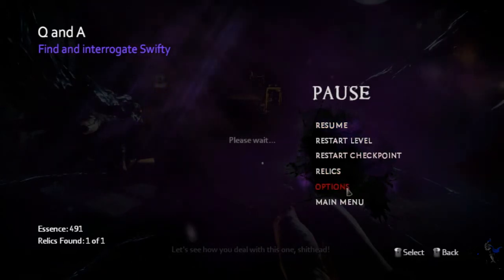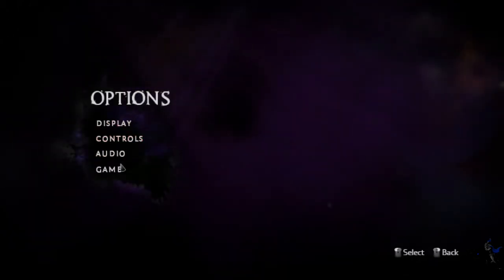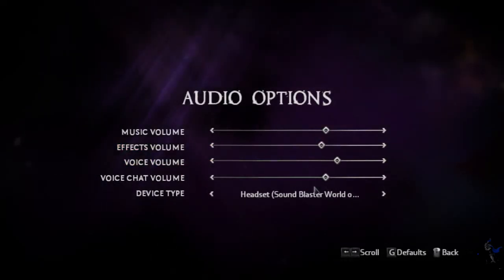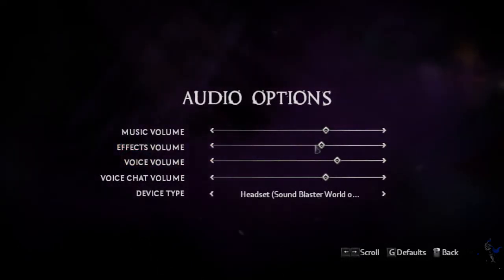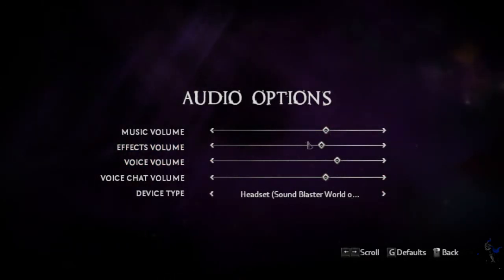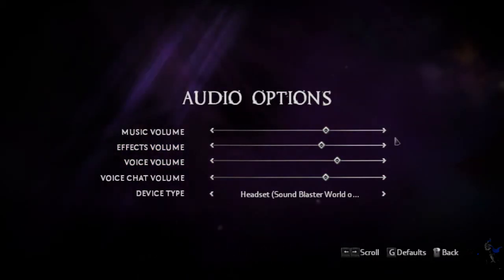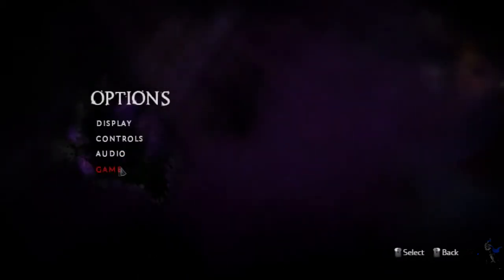Alright, so first let's just go with the options. So, audio — the good thing is it tells you what device you're using right now, but I don't like the fact that it's just sliders and it doesn't indicate what the volume level is for any of this. That's bad.